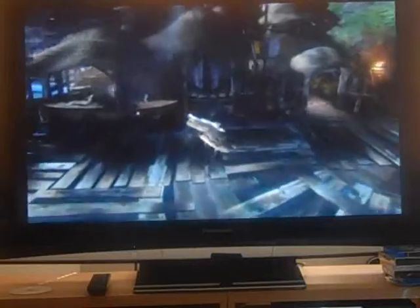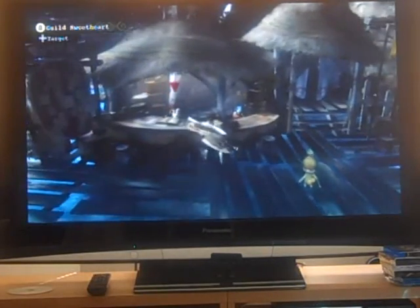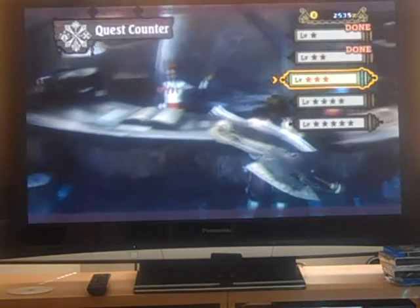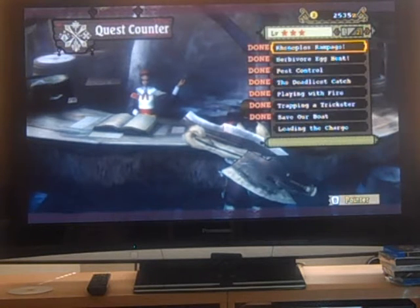The most important place you need to go to, aside from this cool little cat here who fixes up grub for you, is this girl. What she does is give you quests, kind of like in Phantasy Star Online. You've got a variety of quests — some require you to get stuff, some to hunt stuff, and some to track monsters. The more stars there are, the harder the tasks.